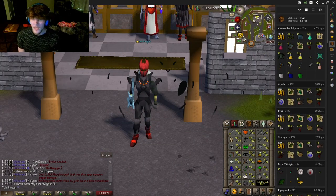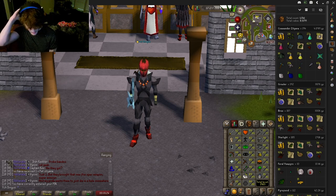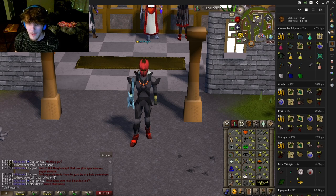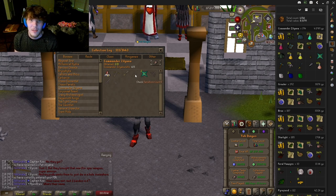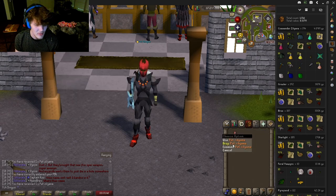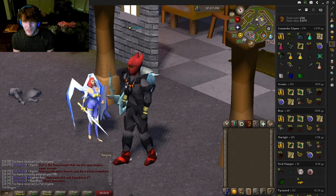I did my 224 Saradomin kills. I reset my loot tracker after 30 kills — as you can see up in the top right, it says I've killed 194 and only earned 4 mil GP. This boss is trash unless you're getting expensive rares. Let's check my collection log — two Sara's Lights. And what's that? Pet Zilyana? Did I get the Sara pet? In the making of this video, that's one question I have for all of you to predict.